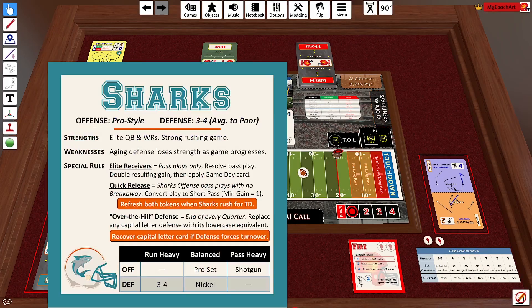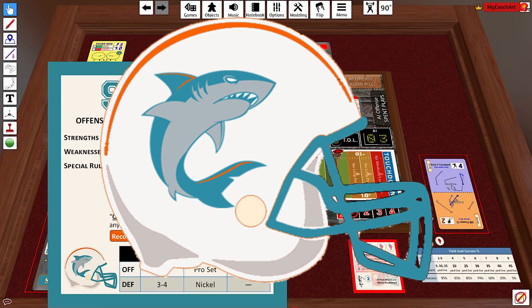The Sharks are a very powerful team, especially on offense. Their elite receivers and quick release make the passing game very difficult to defend. Most opponents lean too hard defending the pass, which opens up the running game — and their rushing offense is actually quite good. On defense, their deck is only six cards deep, starts weak, and gets weaker as the game goes on. The key is forcing turnovers to keep pulling back capital letter cards and keeping the defense as fresh as possible.